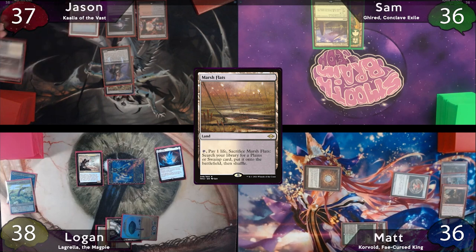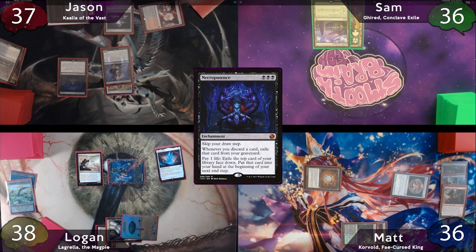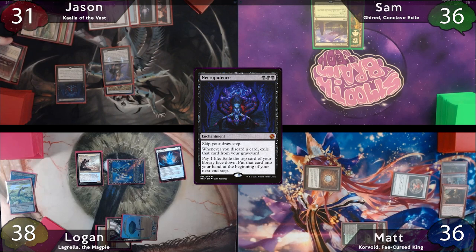On Jason's main phase, he'll play a Marsh Flats and immediately crack it for a Badlands. He'll then pay three black mana to cast Necropotence, paying the one, and after it resolves, he'll pay six life to exile six cards with it. After this he'll move to his end step, and has to exile three cards from his hand — he just discards three lands.